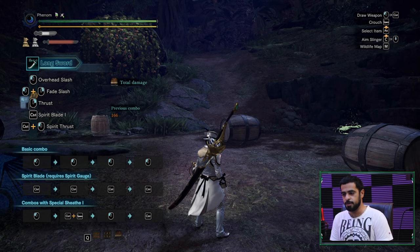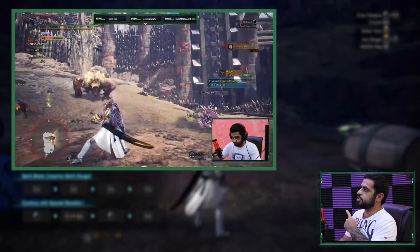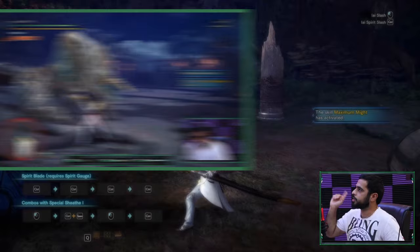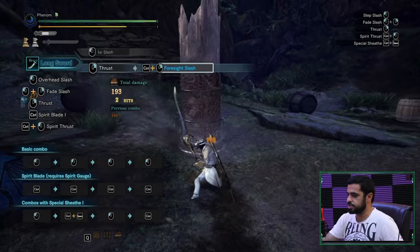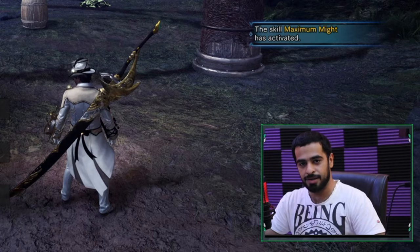Now let's see some live dodge examples we talked about. First, the Special Sheathe into the Iai Slash dodge. Next, the Iai Spirit Slash dodge. Finally, the Foresight Slash — this attack needs to connect, then press Left Control or Middle Mouse Button to gain the next sword level. Thanks everyone!